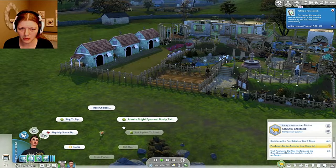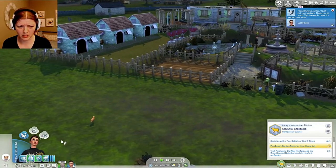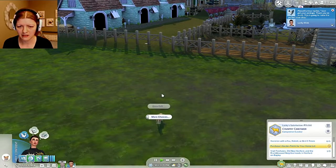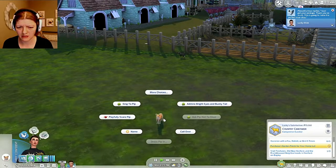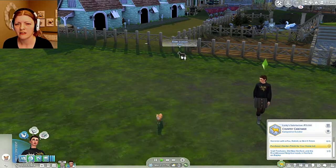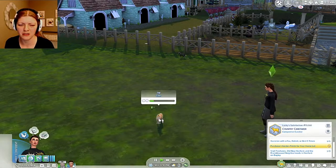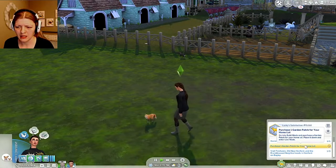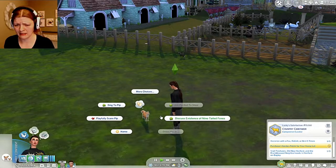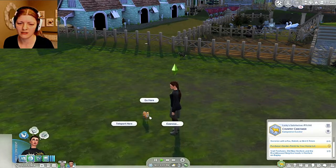Can we sing to... admire bright eyes and bushy tail — of course, that's sweet. Can we talk to you? Let's ask Pip not to steal — oh my gosh, there's another fox, an elder! Why are all the foxes elders? In my other let's play the foxes are all elders too, and then it makes me sad because if they die... Let's discuss the existence of nine-tailed foxes — yes, let's do that, because that's very exciting to talk about.